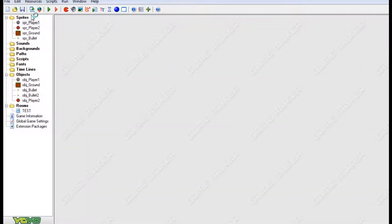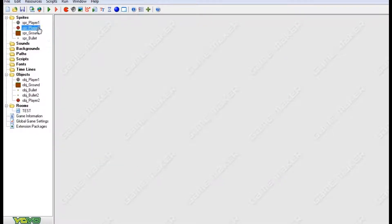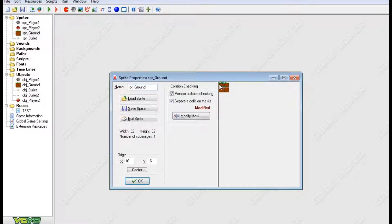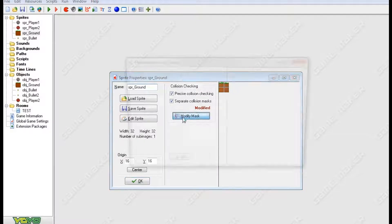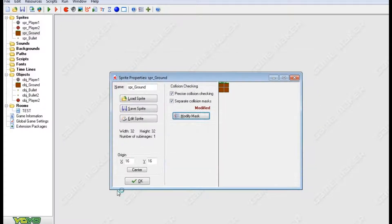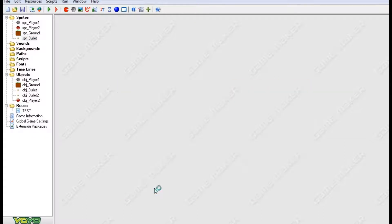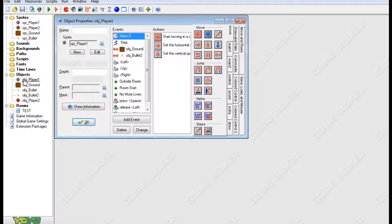So anyway, basic sprites — I have a gray ball and a red ball; the red one's angry, that's the enemy. Then you've got the ground, which I modified the mask so it's smaller than the sprite so you sink in a little bit. And then I have the bullet — these only have a projectile but it works with melee too, there's no real change. We'll talk about that when we get there.